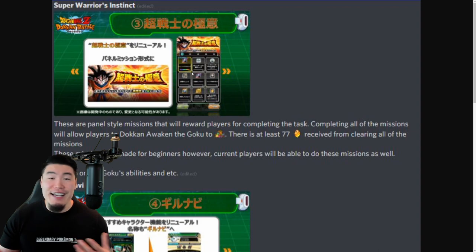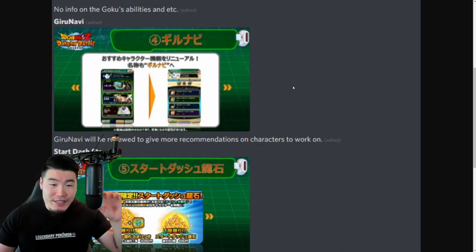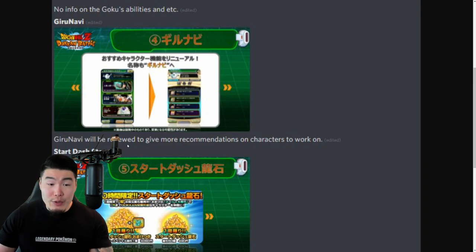From there, let's move on to the next feature, which is an update to the Giru Navi system, or the little Giru on the side of your screen. He's going to be renewed to give more information and more recommendations on characters to work on. I'm assuming he's just going to be more useful in some way than he is currently.